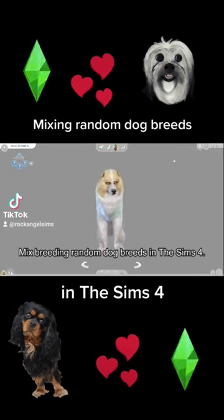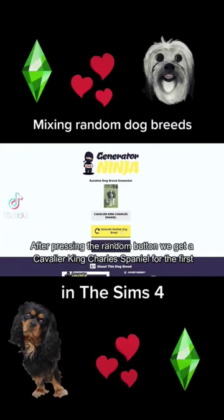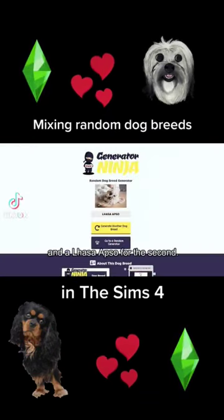Mix breeding random dog breeds in The Sims 4. I'm using this dog breed randomizer. After pressing the random button, we get a Cavalier King Charles Spaniel for the first and the Lhasa Apso for the second.